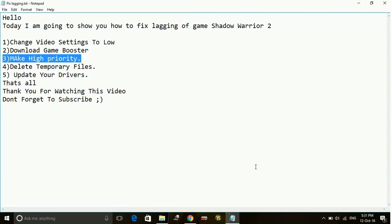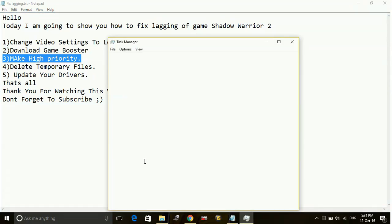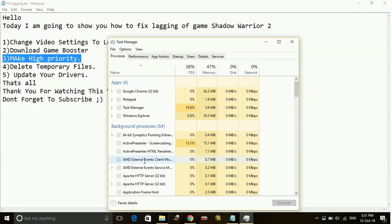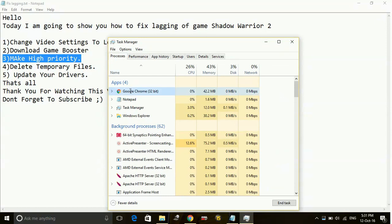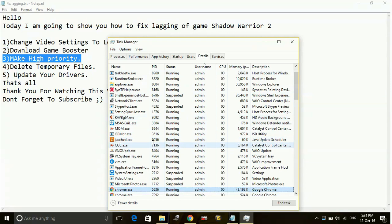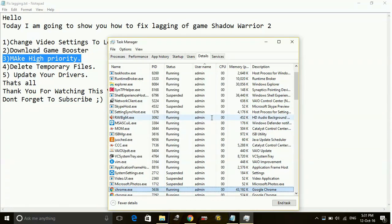I will tell you how to change the priority of anything to high. Go to Task Manager. Since I have not downloaded Shadow Warrior 2 on this recording PC, I will demonstrate using Google Chrome as an example. In the Processes tab, find Google Chrome, right-click on it and go to Details. Right-click on it there and set priority to High. You have to do the same with the game Shadow Warrior 2.